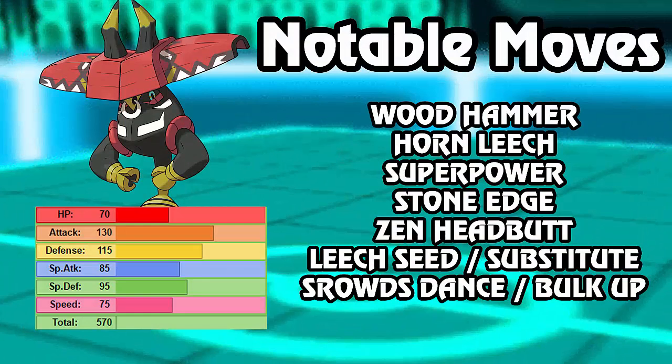The first move we have is Wood Hammer. Wood Hammer is amazing on this monster because it's 120 base power - it does have 33% recoil, but in Grassy Terrain grass type moves are powered up by 50%, so it does so much damage coming from 130 Attack. Another move it could use is Horn Leech, also a Grass type move - you get recovery instead of recoil, so it's an option if you want, but you probably want straight-up power, so Wood Hammer is recommended.